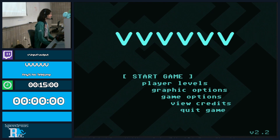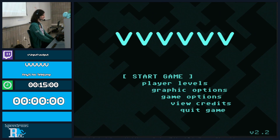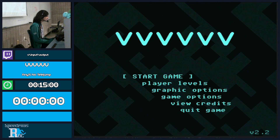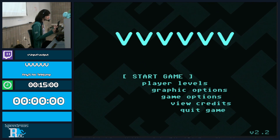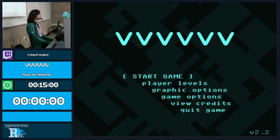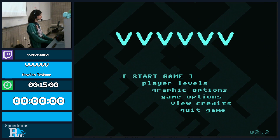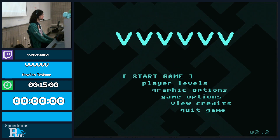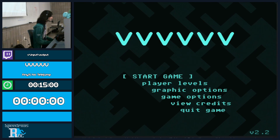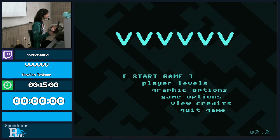Welcome back, everyone. This is V6 — some of you might be familiar with this game. I have a lot to explain and I'm going to try to do my best. This category is Any% No Telejumping. Telejumping is a pretty major glitch that lets you go through walls after you teleport, so we're not going to use that. This is basically the No Major Glitches category.